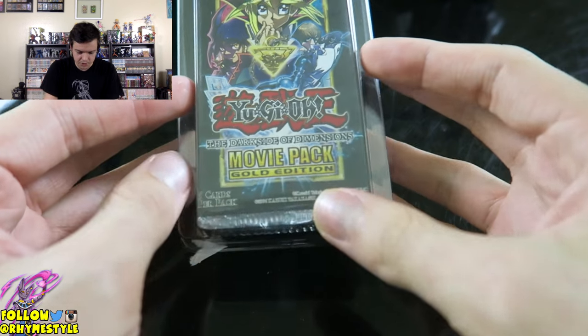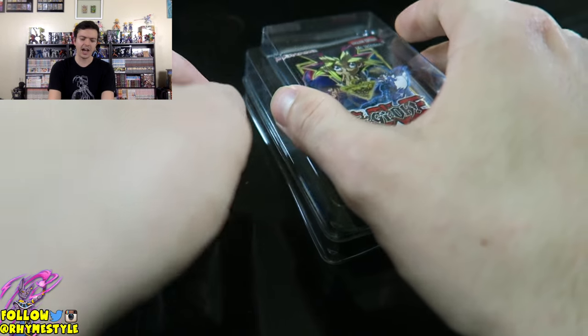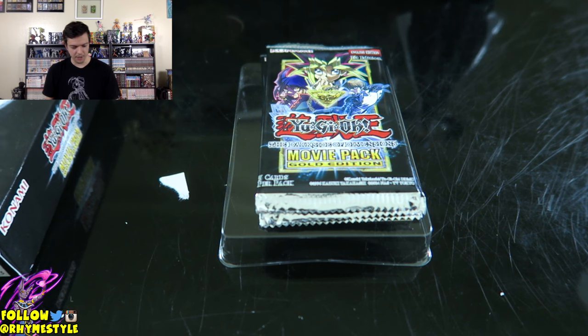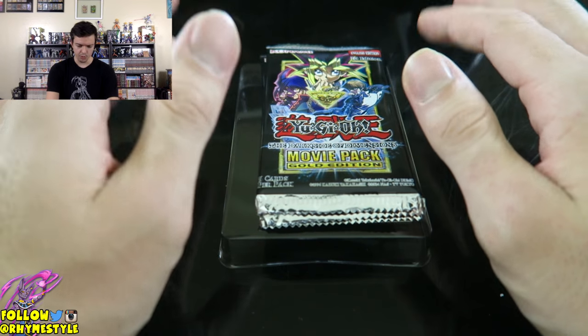All right, so here we go. This is what you get inside — there's the movie pack, there's a promo card. Let's see what promo cards we get. If I can get one with Blue Eyes and the other with Dark Magician, that'd be great. But if not, I'd rather get the Blue Eyes first.